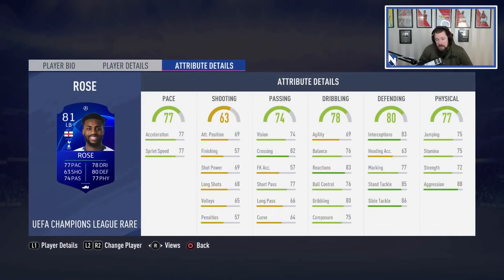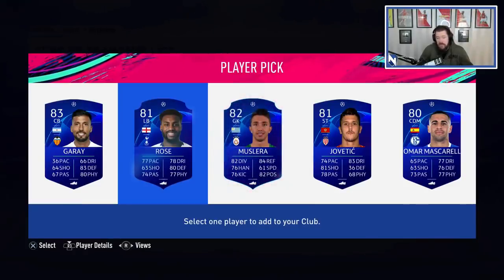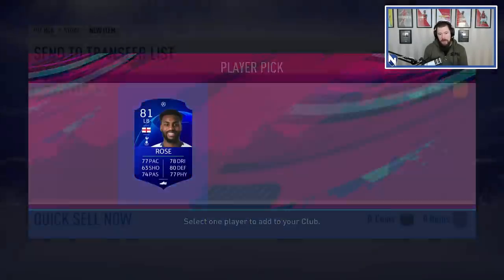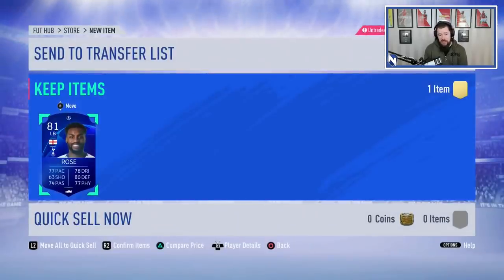Danny Rose is probably the best guy to pick out of all of this bunch, just for the simple fact that he's a Premier League Spurs player. For Lucas' Player of the Month, I could pick Danny Rose and use him to help potentially get a little bit off the Player of the Month SBC. So that is who we're going to pick — Danny Rose. He is of course untradeable, but that card type looks phenomenal. I think EA have done a very good job on a lot of the card types this year. The special cards look amazing, and the blue shine over the top of it looks pretty legit.